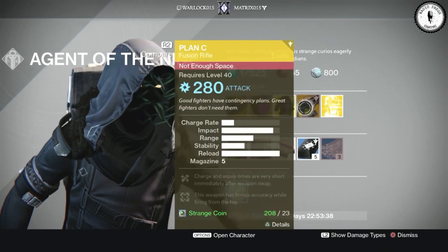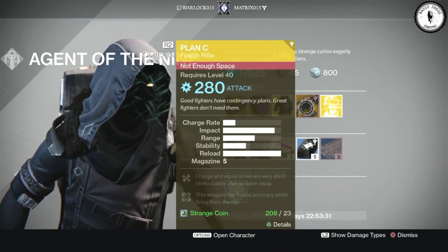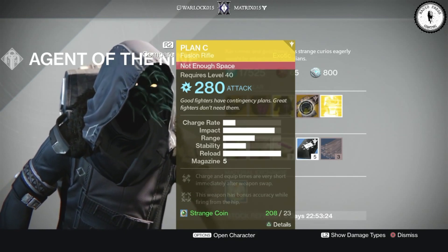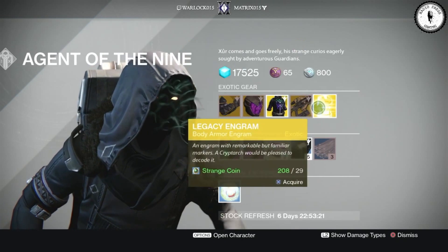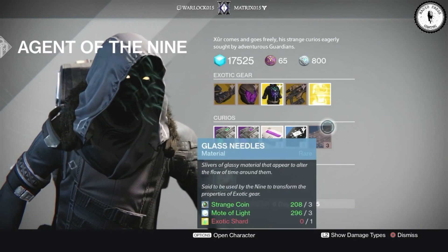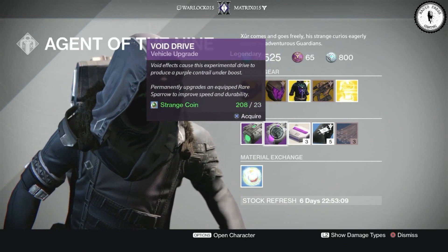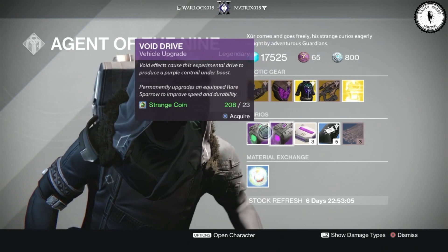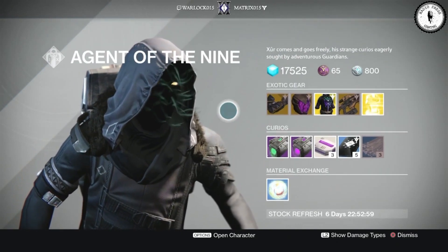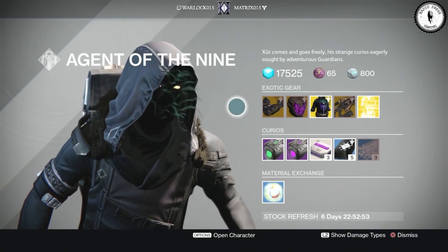"Good fighters have contingency plans. Great fighters don't need them." — Plan C. Great fusion rifle — if you're a fusion rifle user, this is a great one to have. The legacy engram this week is body armor. And of course you have your glass needles, three of coins, heavy ammo synths, purple goo for your sparrow, green goo for your sparrow, and your Mote of Light. Nothing too exciting, but Plan C and Graviton Forfeit are definitely worth picking up.